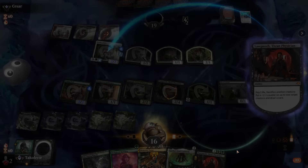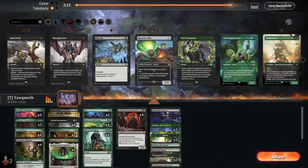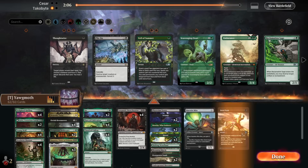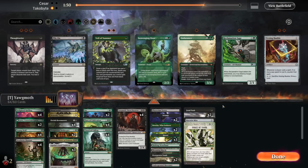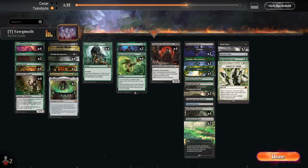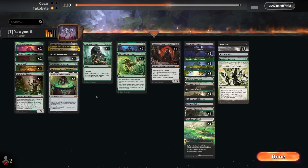Sideboarding: Wiremite in, Fatal Pushes in, Force of Vigor in — I think that's about it, maybe Reclamation Sage. What sick cards these are. I'm going to go down on two Halflings and a Prosperous Innkeeper. Maybe not Reclamation Sage — maybe Agatha's Soul Cauldron, but that's too slow.